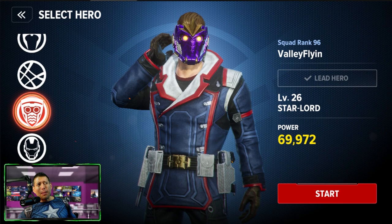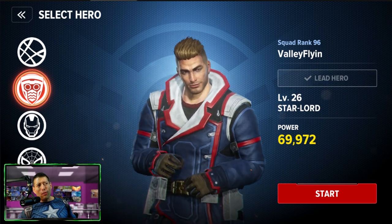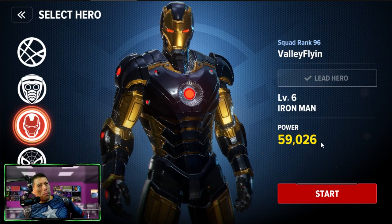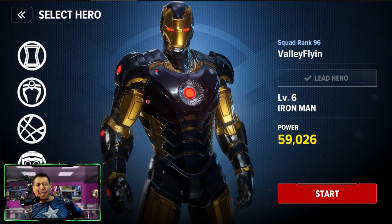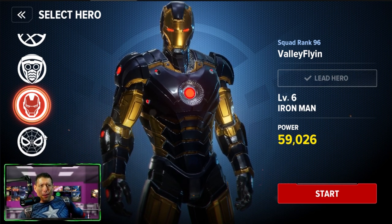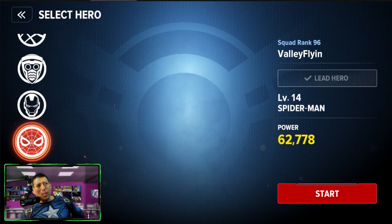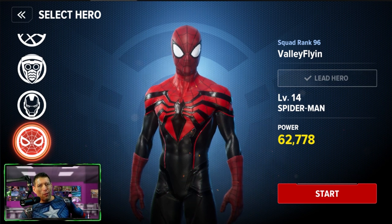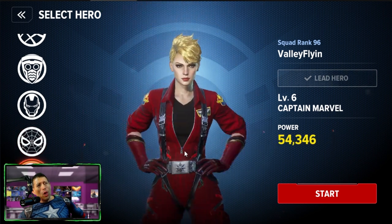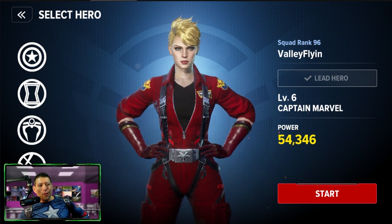Star-Lord does a lot of similar things to Iron Man and Captain Marvel — relies a little more on debuffs and is another flying character relying on blast damage. Iron Man is probably the third character I would recommend for newer players; people say he's very fun, does high damage, though a little squishy. Spider-Man also does a lot of damage and relies on dodges. Captain Marvel is similar to Star-Lord but doesn't rely as much on debuffs.